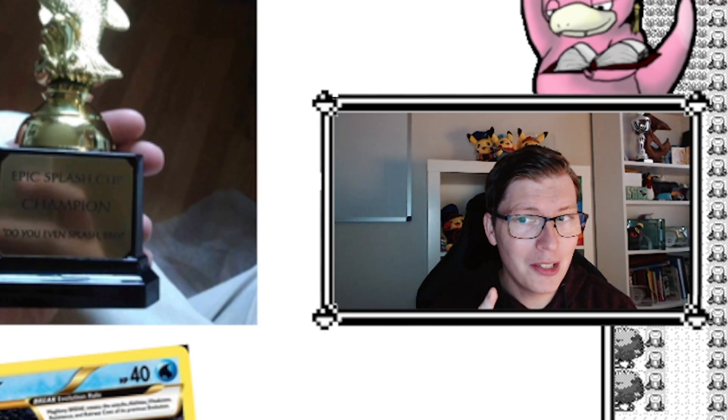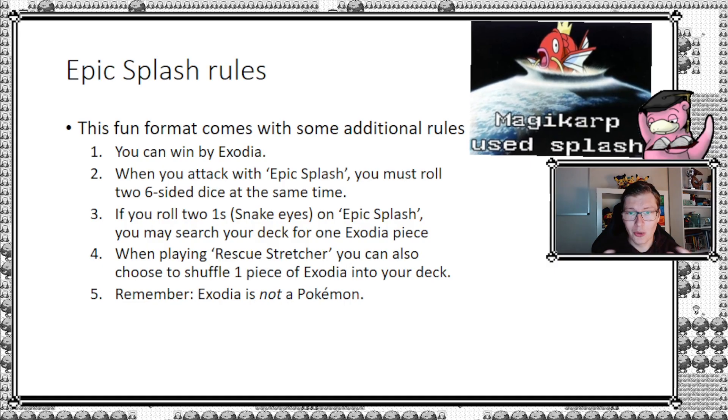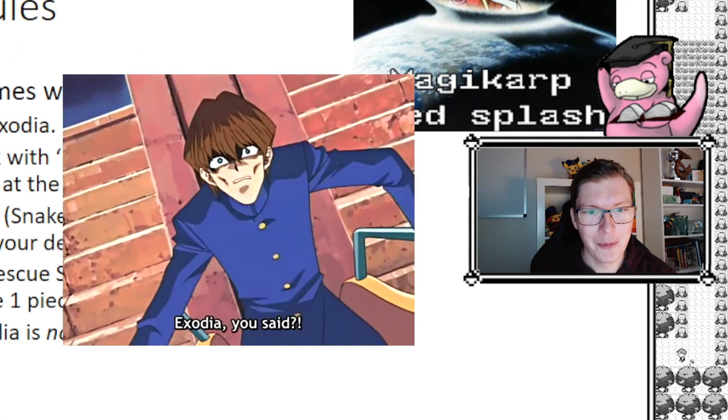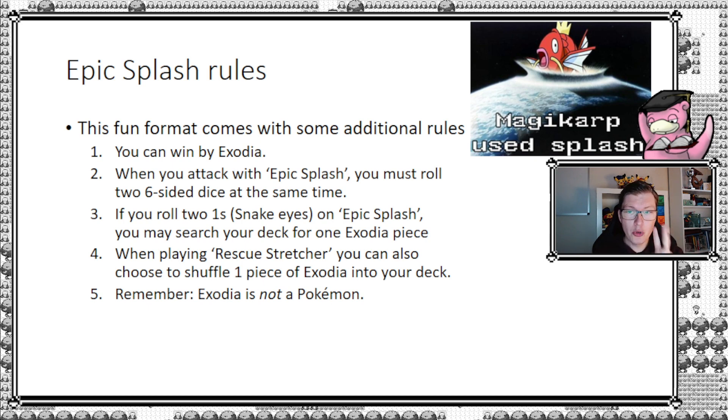With the history out of the way, let's get into the exact rules. You play with all the standard rules, but with some extras. You can win by Exodia: at any point in the game, if you have all five pieces in your hand, slam it down and win the game. When you attack with Epic Splash you must roll two six-sided dice at the same time — not one at a time, both simultaneously. There's also a special rule if you roll Snake Eyes, which allows you to search your deck for a piece of Exodia — a nice little bonus.